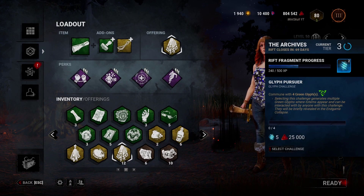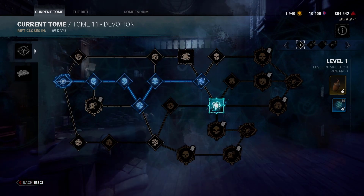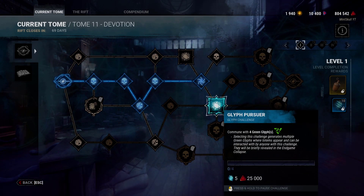Dead by Daylight just released a new tome with a new type of glyph on it — the green glyph. I have seen some misconceptions about how they work, so I hope this quick guide will make it easier to understand.